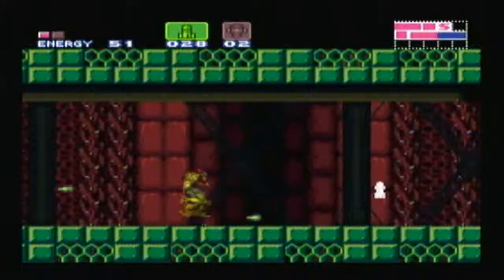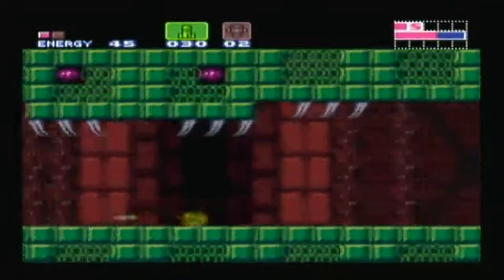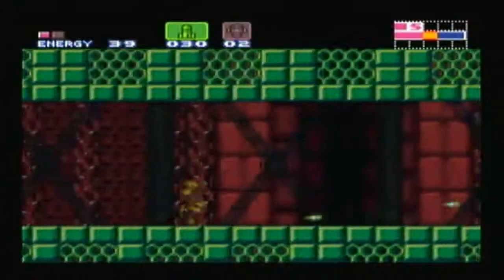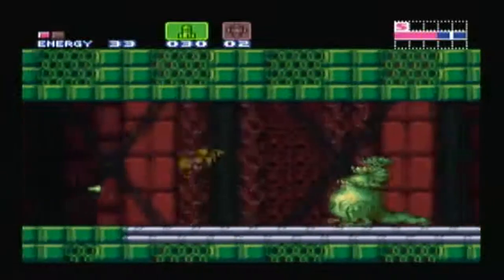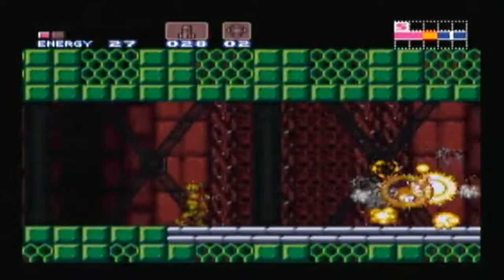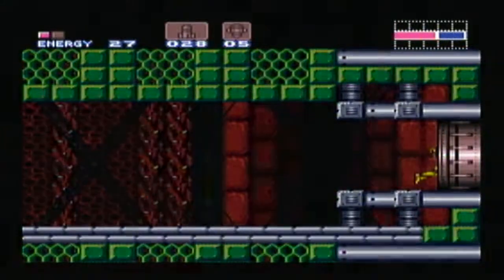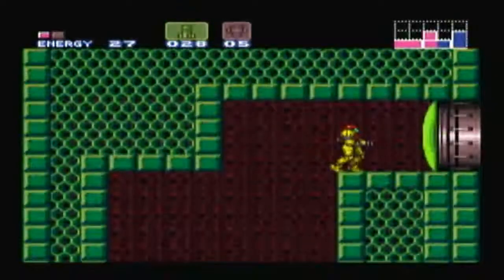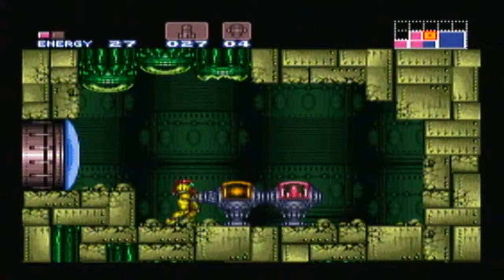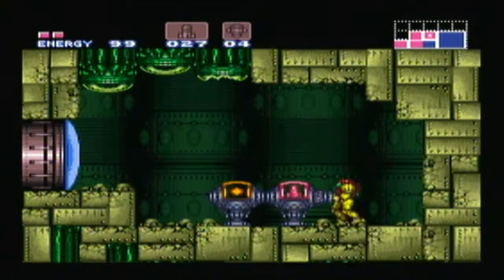Someone's firing spikes at us, wonder who it could be. Oh my god — it's Kraid! He looks a bit smaller and died in two missiles. Well, that was easy. There also seems to be something secret in here.